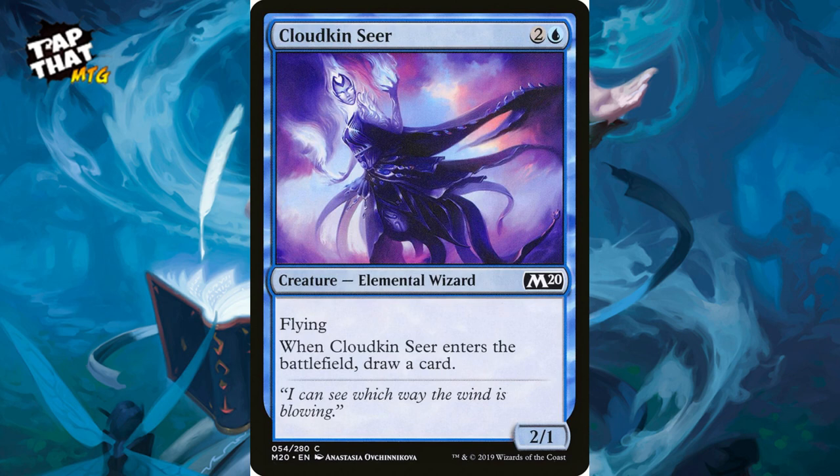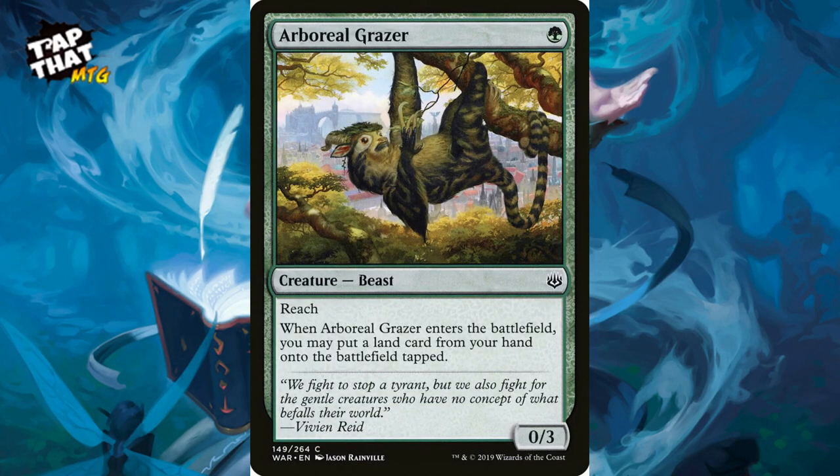Cloudkin Seer is one of the best suggestions: it's an elemental with some synergy with Risen Reef, it gets you card draw, and there's not quite enough card draw in this deck. It's a 2/1 flyer — when it enters the battlefield you can draw a card. It's a common so easy to find. With your commander you can take it out and bring it back in again for constant card draw.